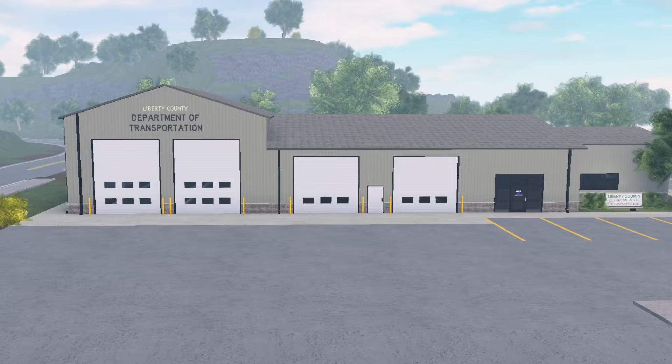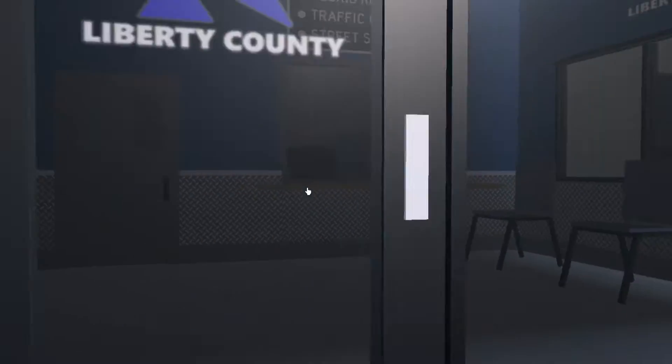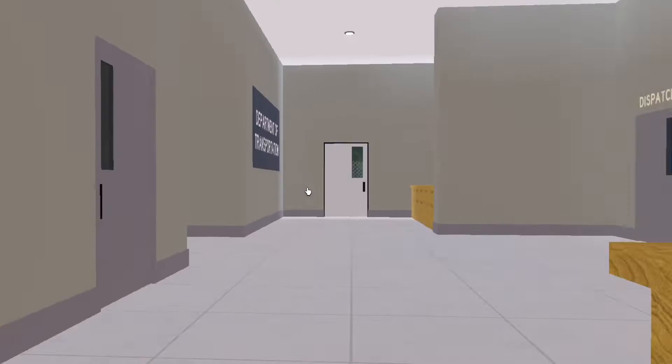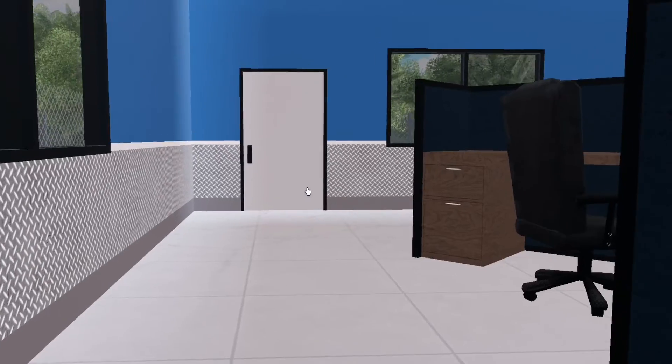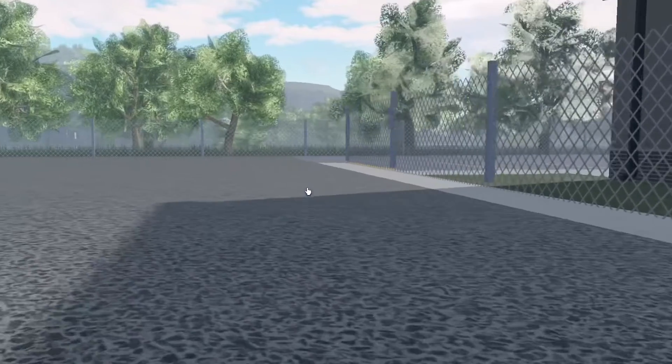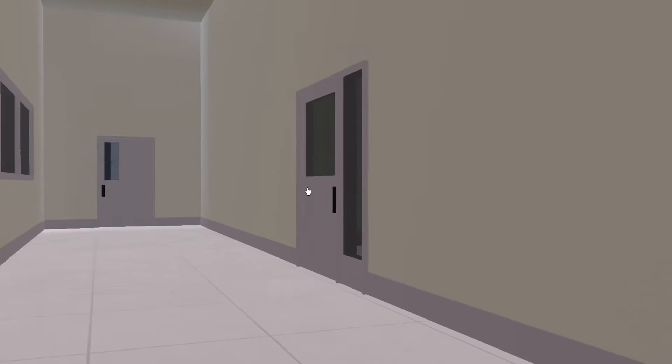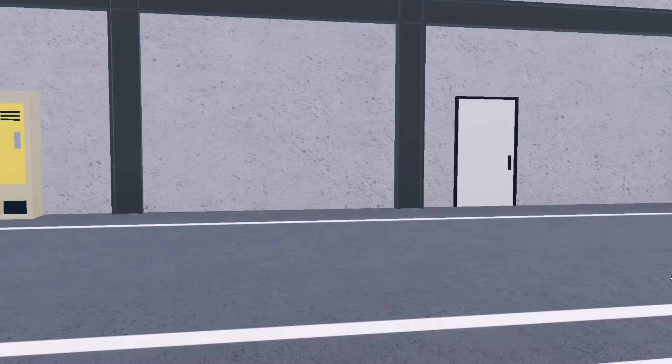Moving on, we have a new design for the DLT team. It's huge now — it's got a new back area and a new interior inside. If you go inside, you'll see DLT Liberty County. In here you have the reception, and then you have the dispatch area. You also have a new back lot where you can drop off your impacted vehicles. There are more offices, and of course your vehicle base.